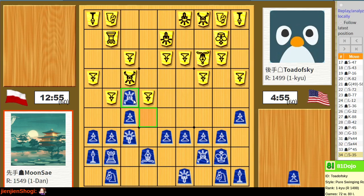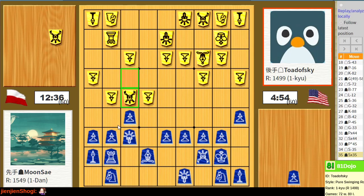I forgot - this traps my silver. That's why I needed to push this pawn instead of advancing my silver, because here it is trapped. Maybe I could force a rook exchange if he does successfully trap the silver.